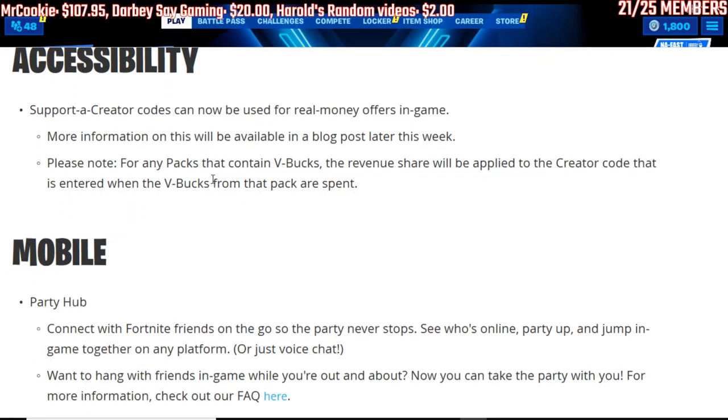This one's a big one for me guys — supporter creator codes can now be used for real money offers in the game. So sometimes when there's a pack on there that's like $19.99 and you have to pay cash for it, you will now be able to enter supporter creator code dads-hyphen-commentary. Please note: for any packs that contain V-Bucks, revenue share will be applied to the creator code entered when the V-Bucks from the pack are spent.